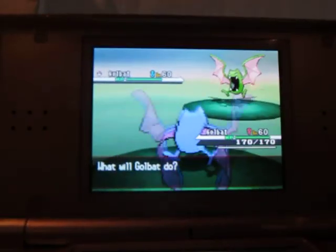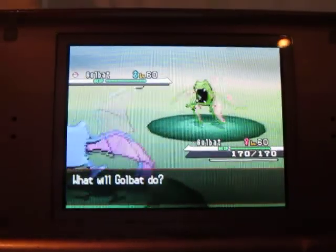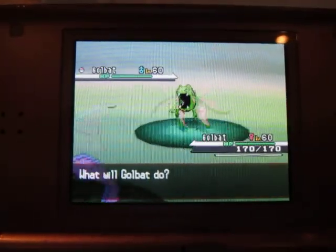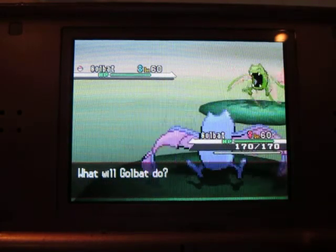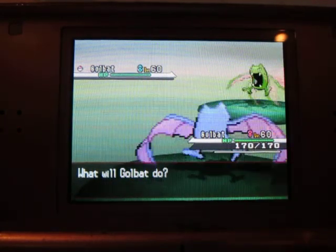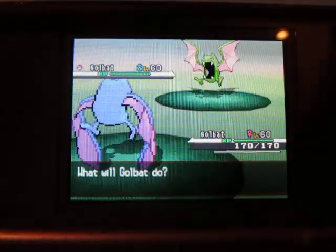Because at level 60 repel, all you could find is Golbat and Absol, and it makes it about 45% or 40% Absol and 60% Golbat. So I'll probably keep on repel tricking for Absol.